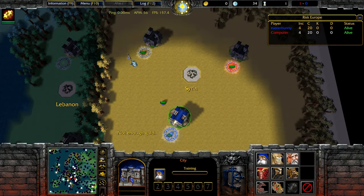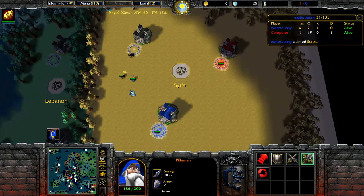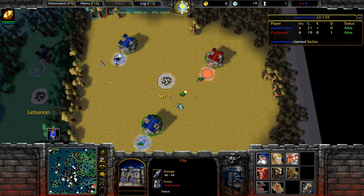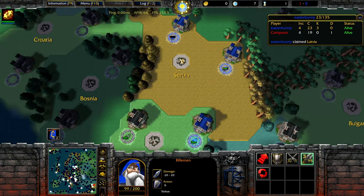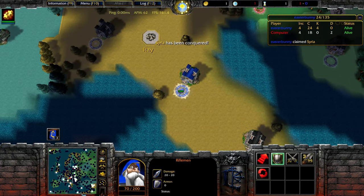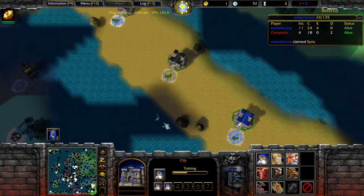Now let's do Syria. Let's swap this guy out, go over here, move this guy and one-man this. We're running out of time but we can spam swap over here. In my head I'm going to decide this is the area I'll micro — other places I'll just spam gold. So we'll throw 4 guys here and 4 guys here, but here we'll micro it.